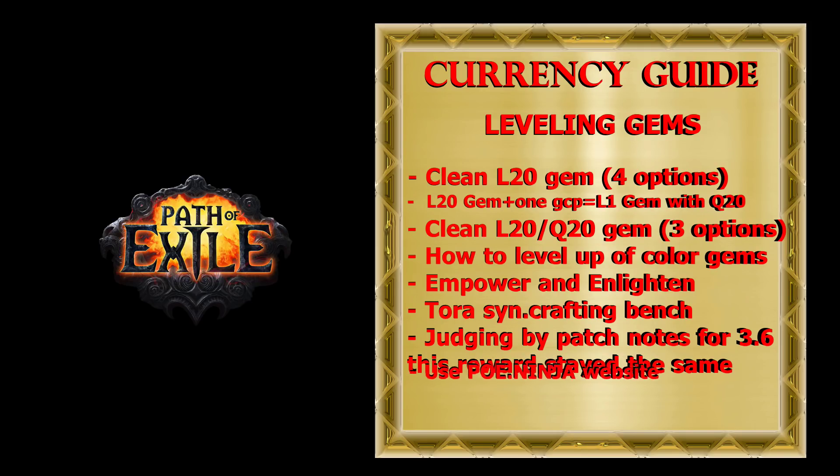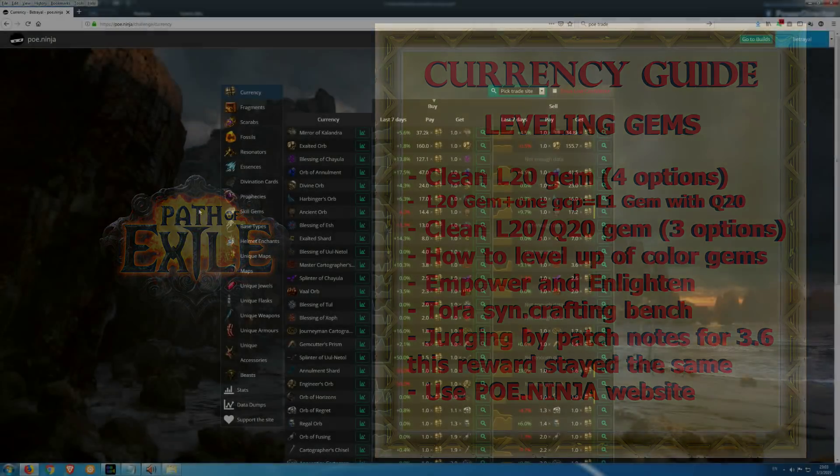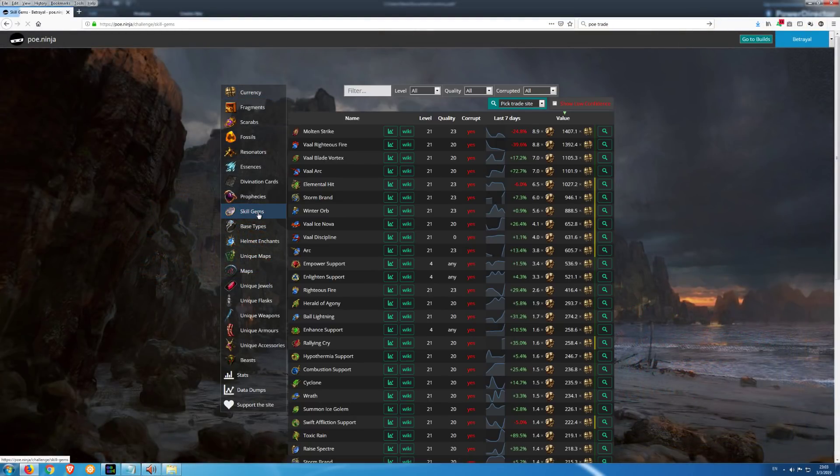To find out which gems to level up based on their price at level 20 or 21, you should use the poe.ninja website. Choose the league in which you play, click on Skill Gems, then choose level and quality, and see what gems are the most expensive.